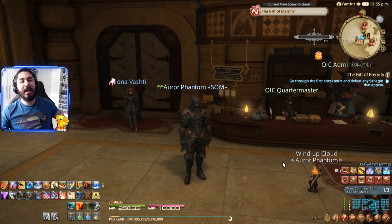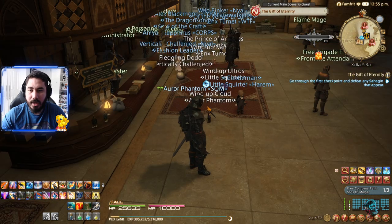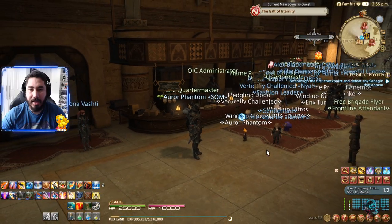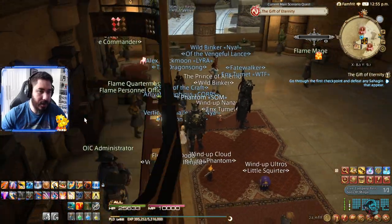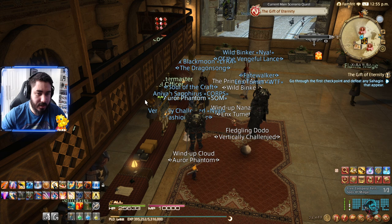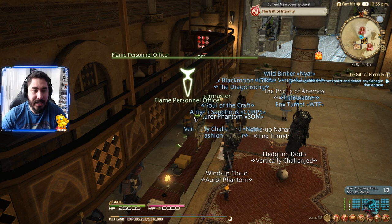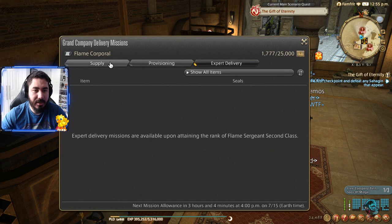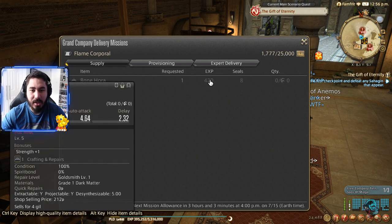Here is where I have a lot of questions about how to apply for promotions in your Grand Company. Here's my Grand Company — it's the Immortal Flames. When you go here, the Second Officer has options for you to do your tasks: supplies, provisioning, and expected delivery. If you have a list of items and give it to them, they're gonna give you XP and seals.